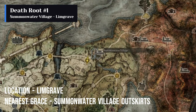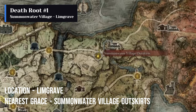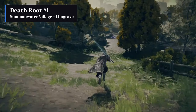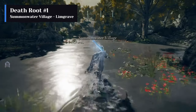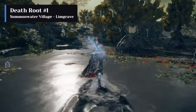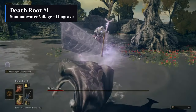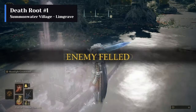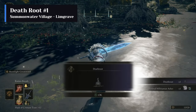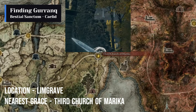To start the quest, you should acquire a death root. The easiest one to get is by killing the Tibia Mariner at Summonwater Village in Limgrave. Summonwater Village Outskirts is the nearest site of Grace. After collecting the death root, fast travel to the Third Church of Marika in Limgrave.